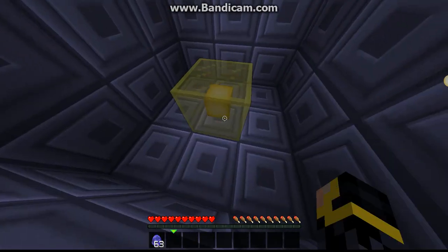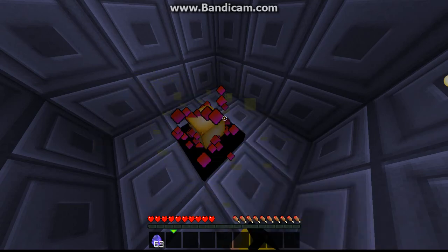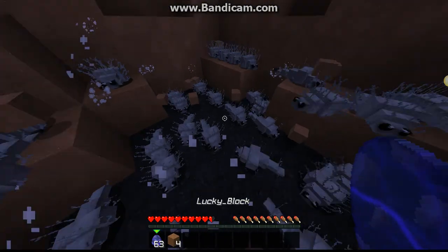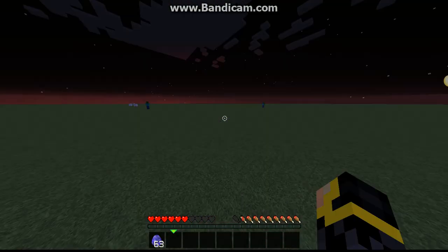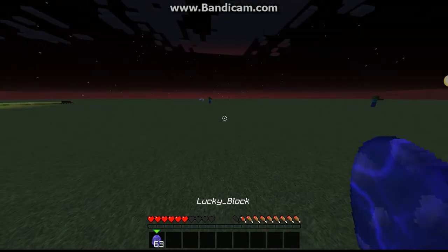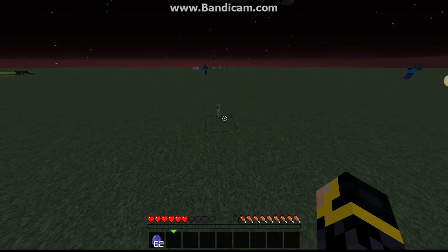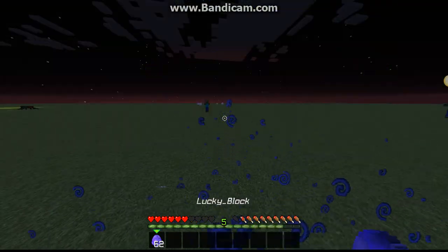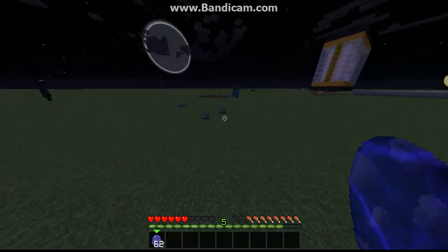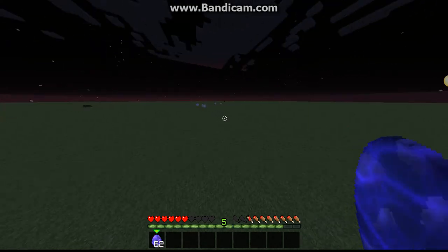So let's open some lucky blocks! Oh no, our first lucky block did not go well at all. Please be something good — ooh, bottles of enchanting! Okay, I could use those. Get away from me — wait, how did they make it out of the hole?